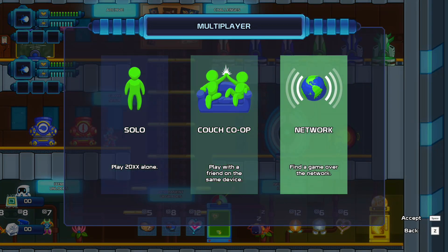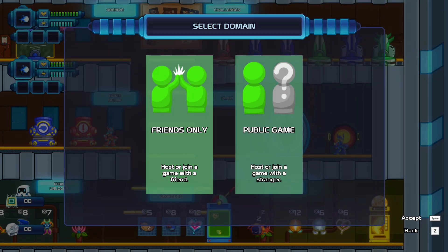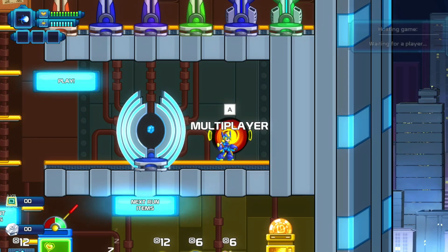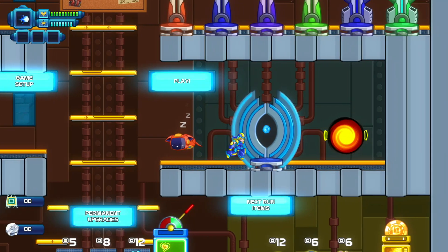In Network, you can choose Friends Only or Public Game. Go to Friends Only. If your friend has the Epic Game Store launcher and is in the game, you can host — it's as simple as that.